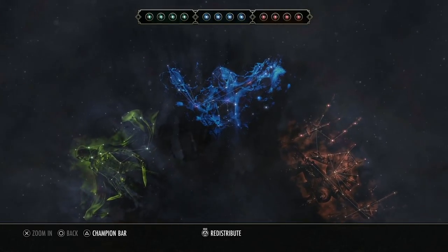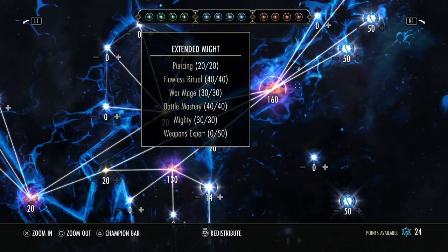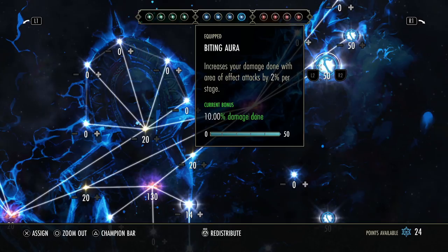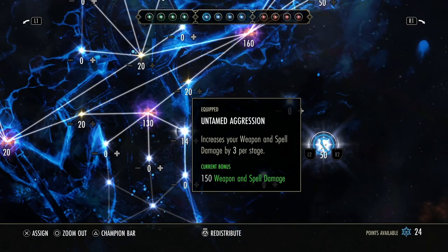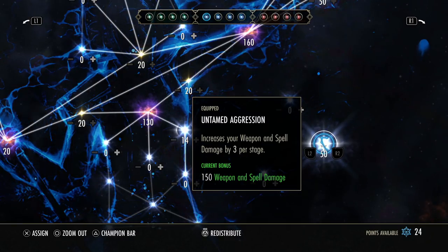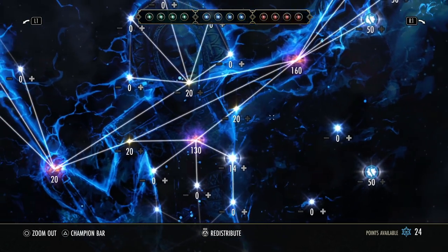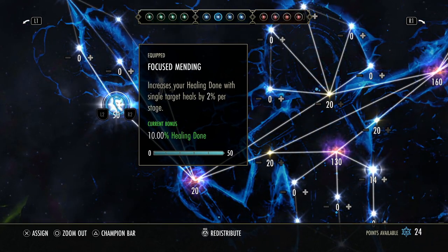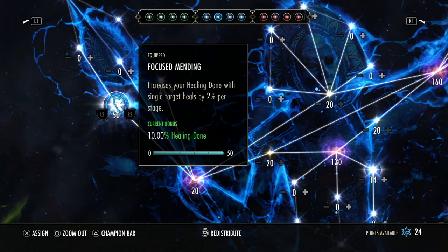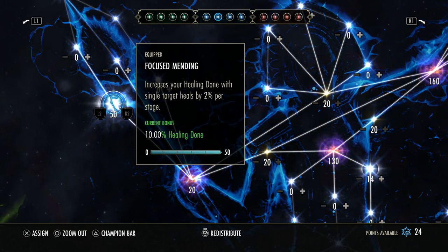Now let's go into the champion points. My slotables are: Biting Aura — this increases our jabs and crescent sweep AoE damage; Master at Arms — for direct damage, buffing our jabs and crescent sweep initial damage; Untamed Aggression — buffs our Deadlands and Vatron for 2H and also gives more weapon damage for more healing power. Then Focus Mending — I think this is really underrated. The 10% healing buff is phenomenal, buffing your Rally, Vigor, and Rune Focus. I use this on a lot of my builds now.